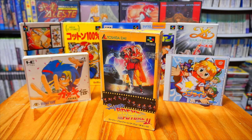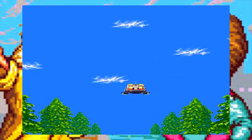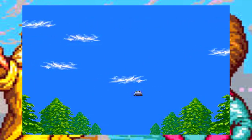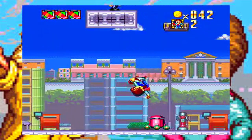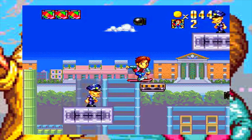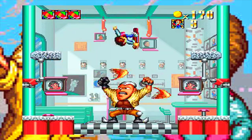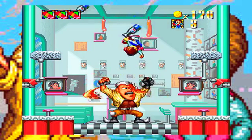Hey everybody, Jim here with your daily dose of Japanese gaming goodness. It is the import game of the day and today's game is Super Back to the Future 2 for the Super Famicom. This is a 1993 release developed by X Seiko and published by Toshiba Emi, based on the second Back to the Future movie — my personal favorite in the series. It features the same plot as the movie, with Marty going forward and backward in time trying to correct history, get the sports almanac out of the clutches of villain Biff Tannen, and save Hill Valley from a horrible dystopian future.